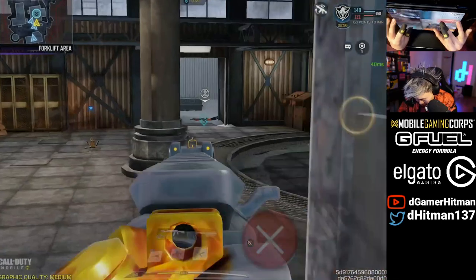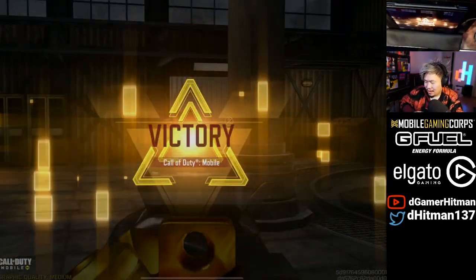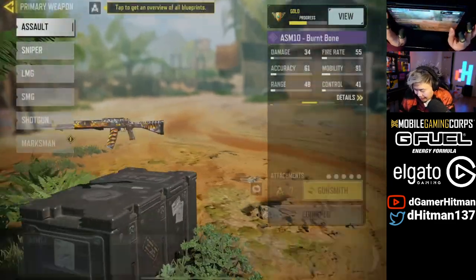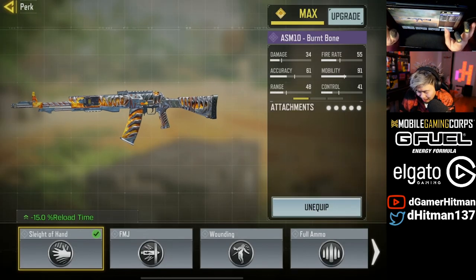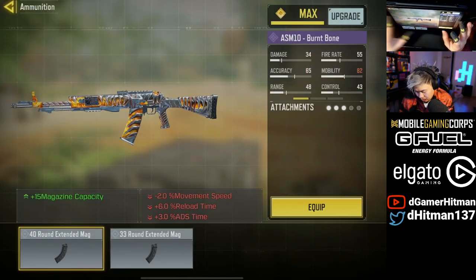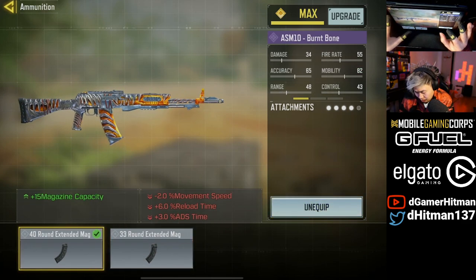Oh yeah, let's go! 39-12. We did choke a nuke. Now we're going to make the build a non-max ADS build — actually kind of make it a little better. We take out the sleight of hand. We're going to go with the 40 round mag; I don't think it really changes much compared to the 33.